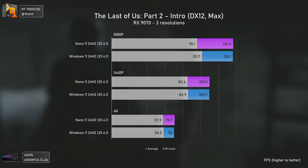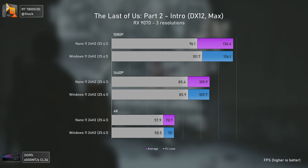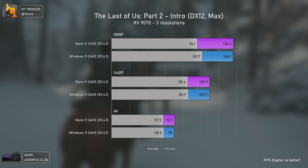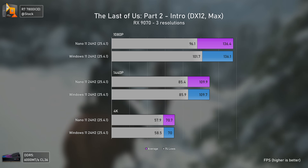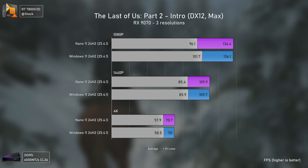Regular Windows 11 still stays strong in The Last of Us Part II, where it actually delivers better 1% lows than Nano 11 — which should be performing much better, considering it's kind of an undressed system featuring only what's really needed.